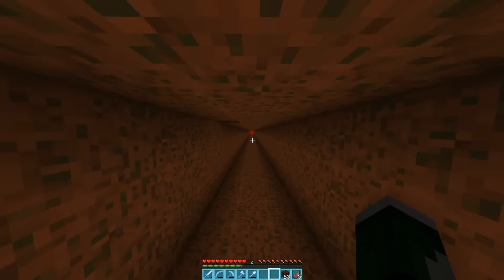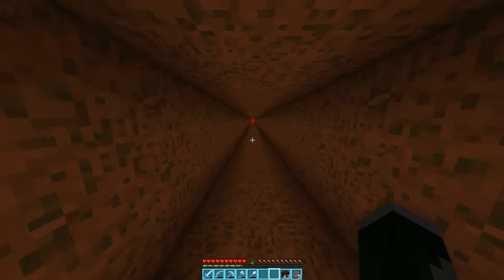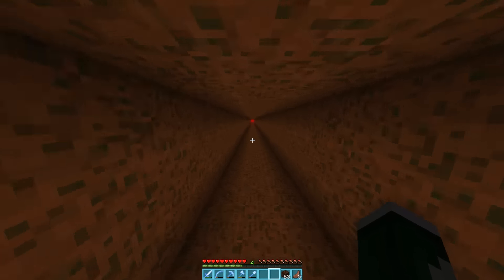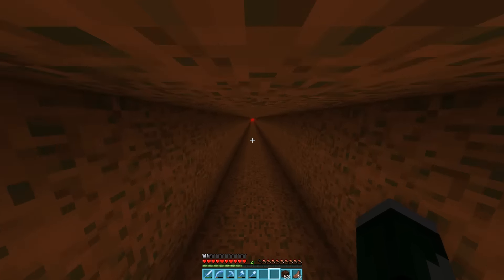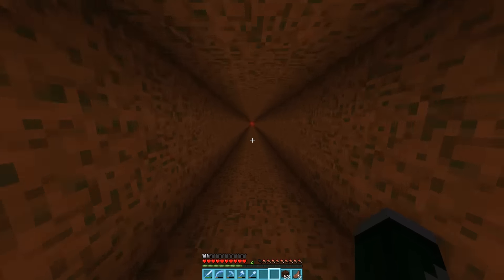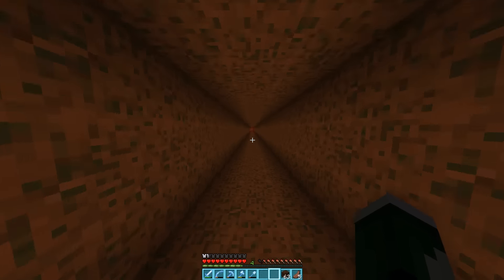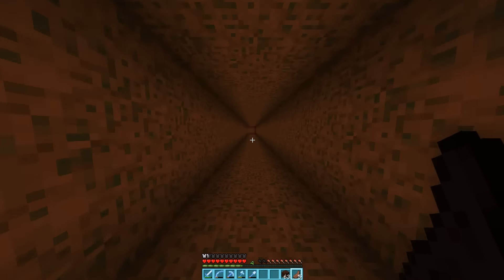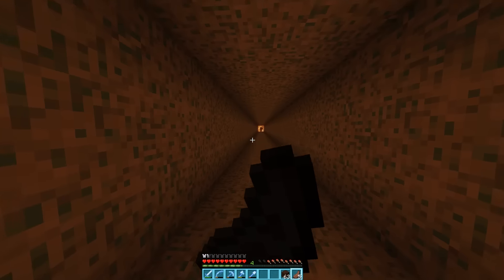It looks kind of creepy because something you'll find about texture packs if you ever try to make one is that, from what I understand, there's not a way to change the red glow of the nether. You can change all the blocks and everything, but you cannot change the actual red glow of it. So it still has that kind of red hue in the sky — it's more apparent with the shaders on. But I think it's still kind of a fun feel for everything to be kind of white, and it's actually a little bit easier to tell where things are.